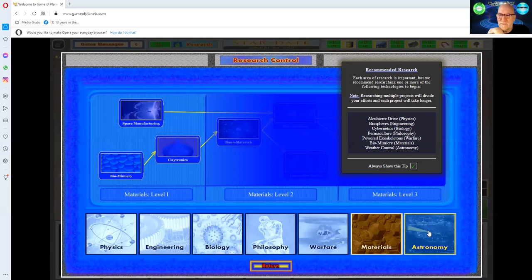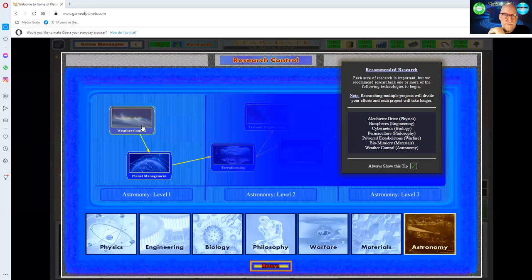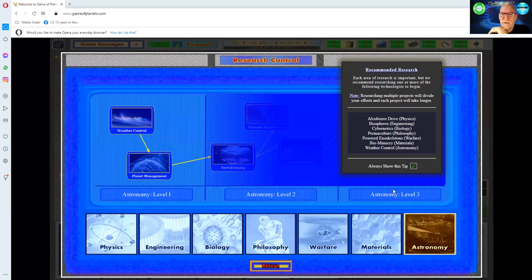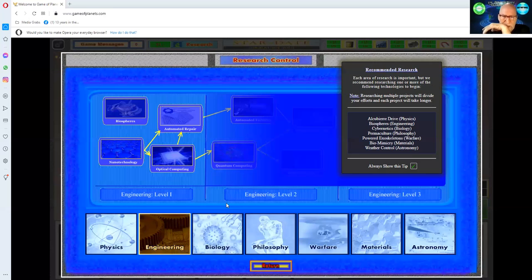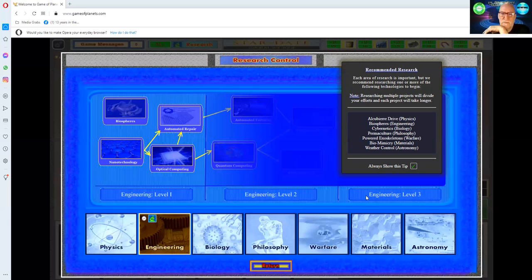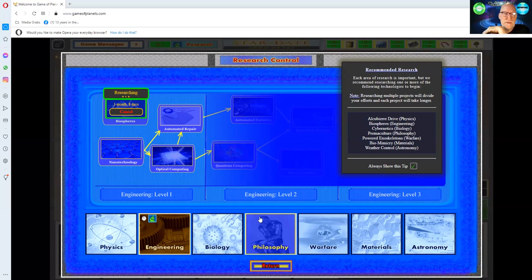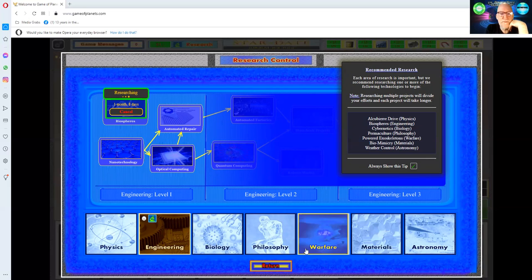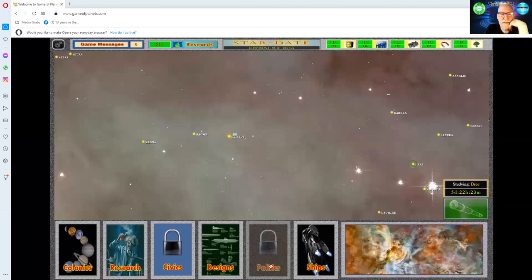In astronomy, weather control enables a weather control system and doubles organic production — that's pretty significant. So nearly all of these take about two hours. I'll start with biospheres — begin research. It's one month and eight days, so about two hours. In the beginning the research goes quite quickly, and you want to get as much done as you can during that phase.